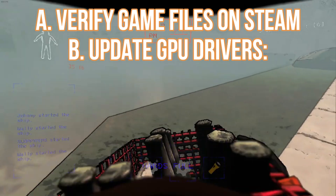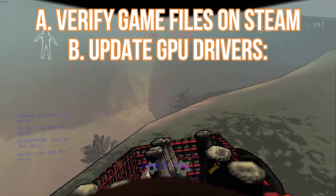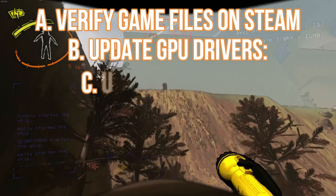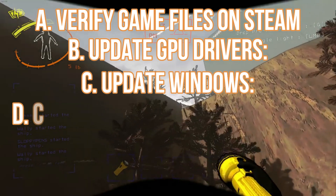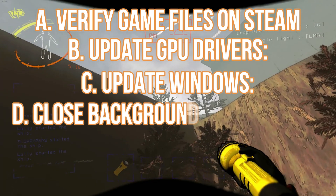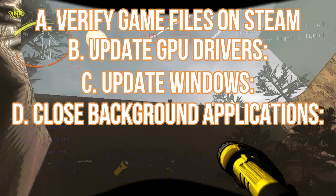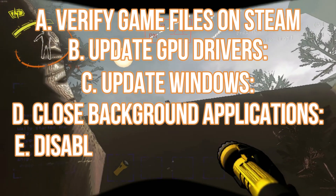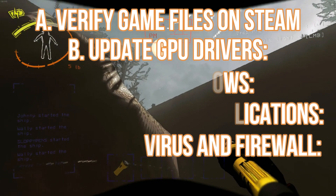B: Update GPU Drivers — keep your graphics drivers up to date for optimal performance. C: Update Windows — ensure your operating system is up to date with the latest Windows updates. D: Close Background Applications — free up system resources by closing unnecessary applications running in the background. E: Disable Antivirus and Firewall — temporarily disable antivirus and firewall to rule out interference.